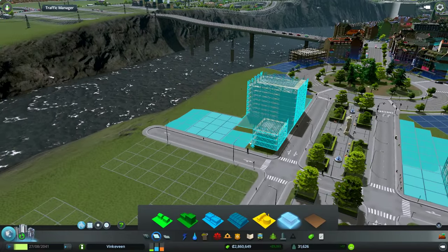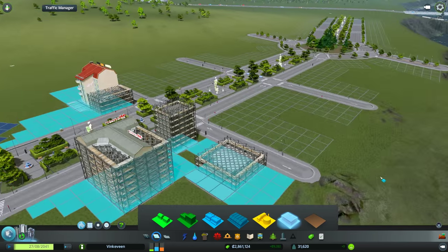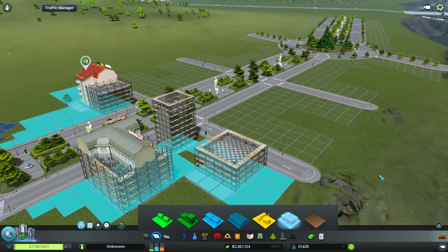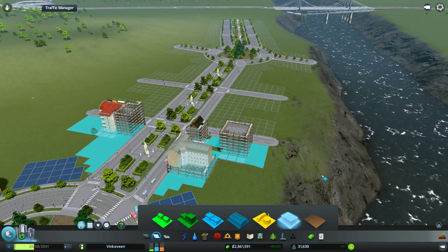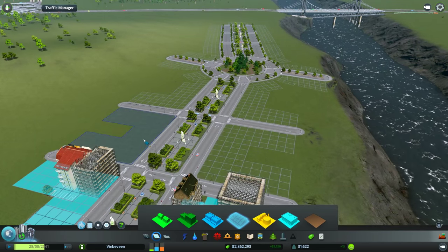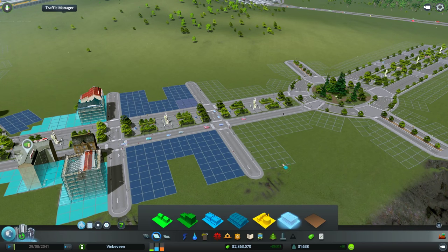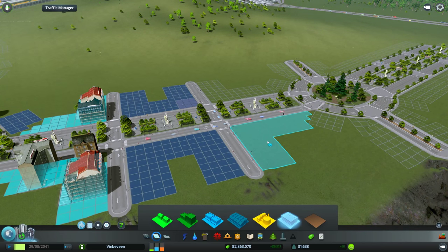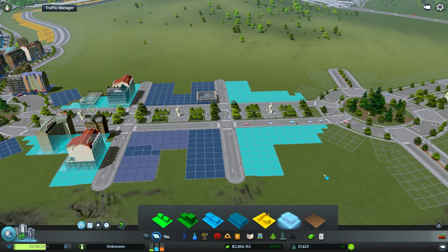If I don't like the buildings that come up here, I might take them out and put in something else, because I need spots for metros and things anyway. Let's have the next chunk be commercial, and then have the next chunk be offices. And then the next chunk will be commercial again.